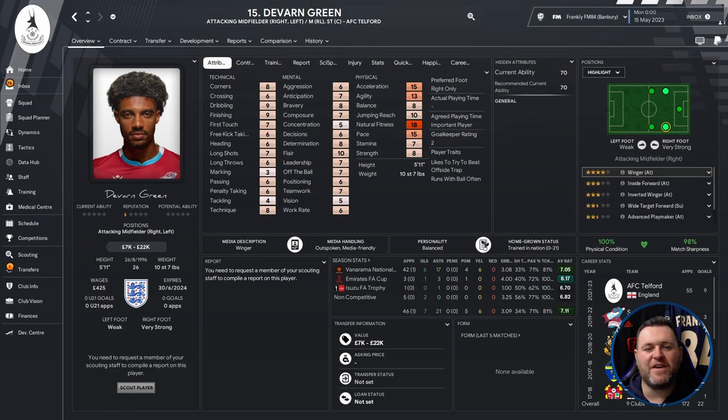Next is Devon Green — attacking midfielder right or left, midfielder right or left, or striker, who plays for Talford. He's 26 years old, five foot eleven, valued at seven to twenty-two thousand pounds. His stats don't stand out in technicals or mentals, but he has good pace of 15, acceleration of 15, and natural fitness of 18. He's played for Tranmere, Warrington, Southport, Scunthorpe, and now Talford. In the sim: 42 games, 6 goals, 17 assists, average rating of 7.05.